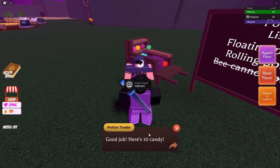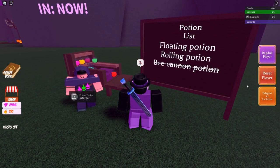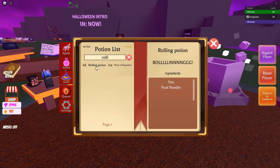Let's talk to him - 'Is this the potion that you want?' And yes he did want it - there's tan candy. Now a rolling potion, how do we make that? Rolling potion right here - it's you plus a pool noodle.